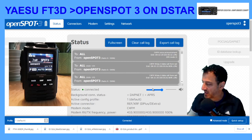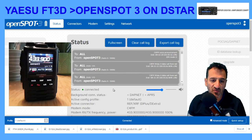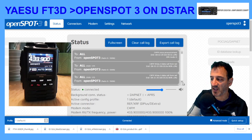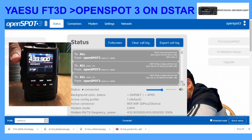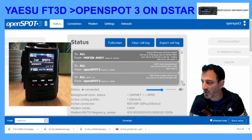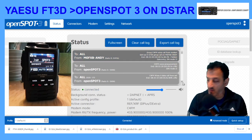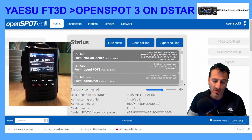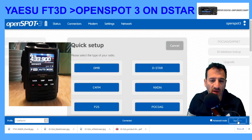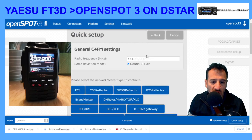If we hit Connect, you'll hear it connect. And sometimes there is a delay if someone's speaking, otherwise it will connect straight away. You can see it says connected here — no one's speaking — but if I briefly key the microphone, you'll see I came in there. That will be shown all over the world on Reflector 1 Charlie.